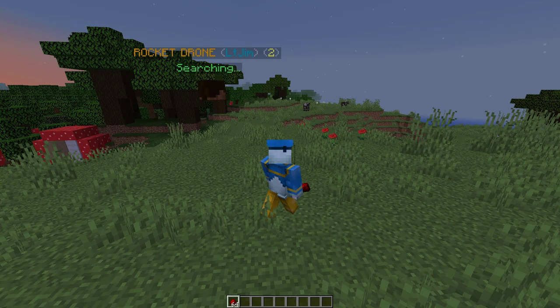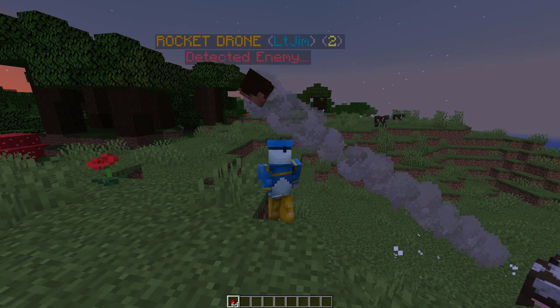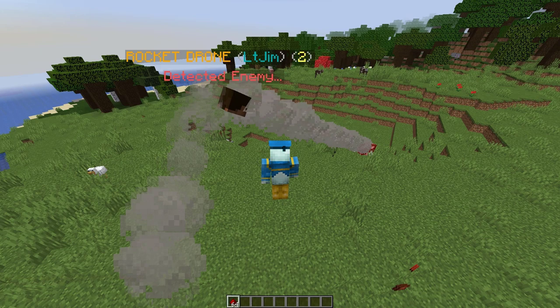We've got plenty of ammo — left-click to activate. Here it is, searching for an enemy. There's a cow — it's detected the enemy and it's going to fire a rocket. This one fires a lot slower but has a really nice smoke particle effect behind the projectile. As you can see, this is a force to be reckoned with — that chicken didn't stand a chance against my rocket drone. It's got a lot of ammo so it's going to shoot mobs for a long time.